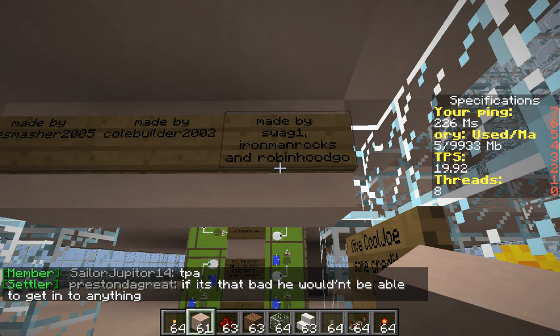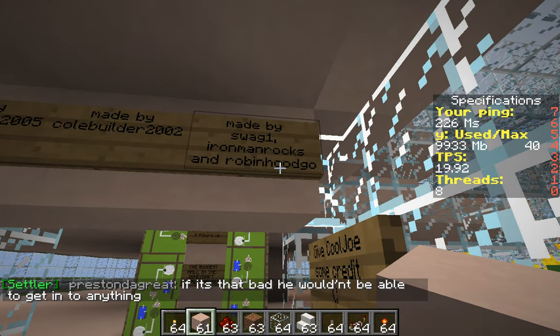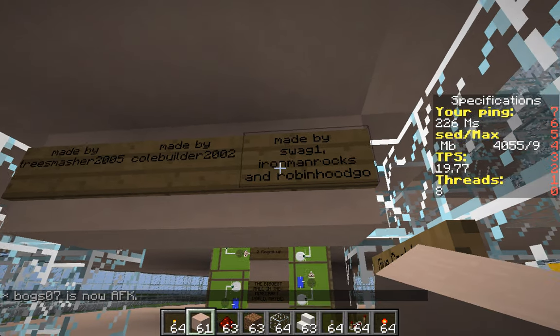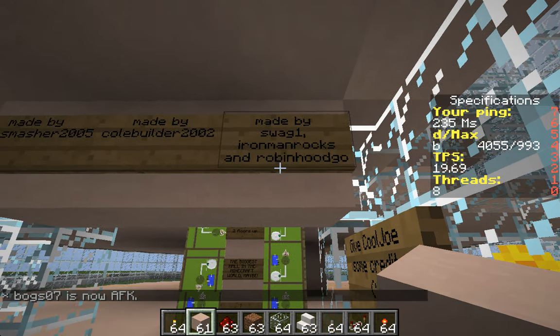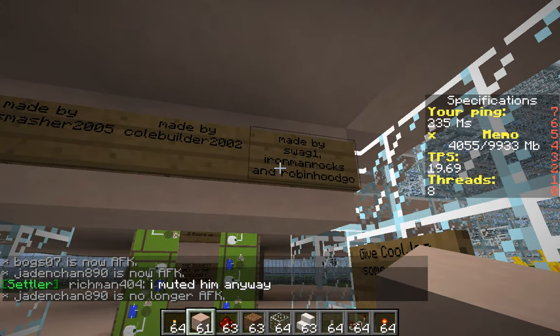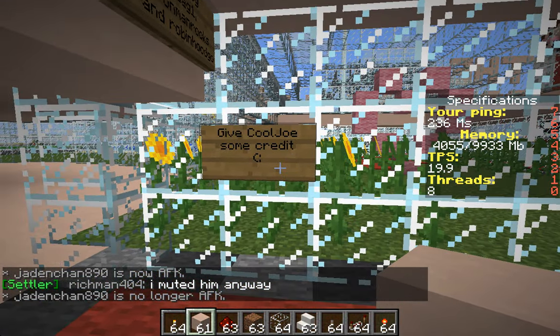Made by tree semester 2005, cobuilder2002, swag one ironman rocks, and Robin Hood Go. Robin Hood Go is his brother — clarifying that: ironman rocks and swag one is the same person, and Robin Hood Go is his older cousin. Joe wanted some credit too, so give Cool Joe some credit.